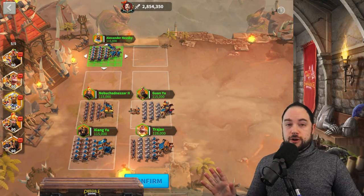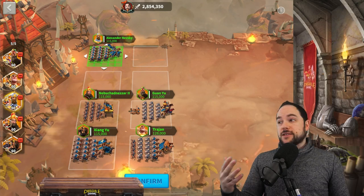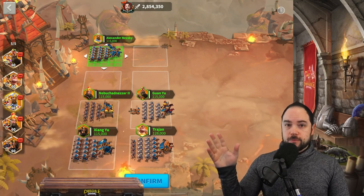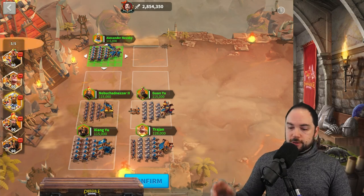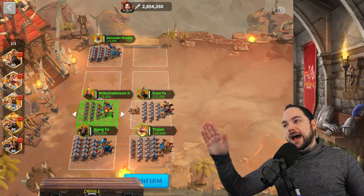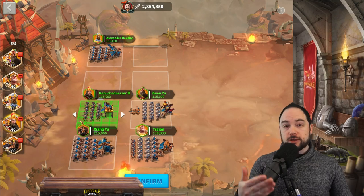One last thing you may have noticed is the siege unit I have in my Guan Yu march. This is there specifically to anchor — siege units march very slowly, making my Guan march go very slowly. When that siege unit dies, the march will act as if it's all infantry units. It's there so that when my troops move in, my AoE damage with XY, William, and Esong all lines up really nicely. You can control the speed of a march by using a siege unit, which is really valuable when you use a commander whose AoE damage needs to line up to be effective.